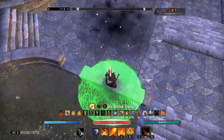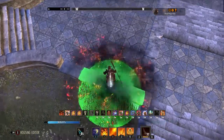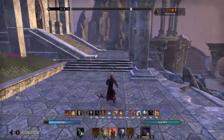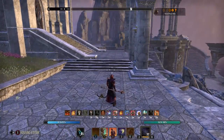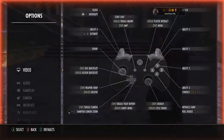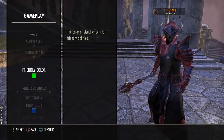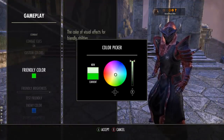This is a positive AoE because I've made it green. If it was a negative, it would have a different colour depending on what you chose for it. The way to set this up — because so many people don't know this — is you go into your options, go down to gameplay, and if you scroll down you'll see 'Friendly Colour AoE', which you can change to whatever you like.